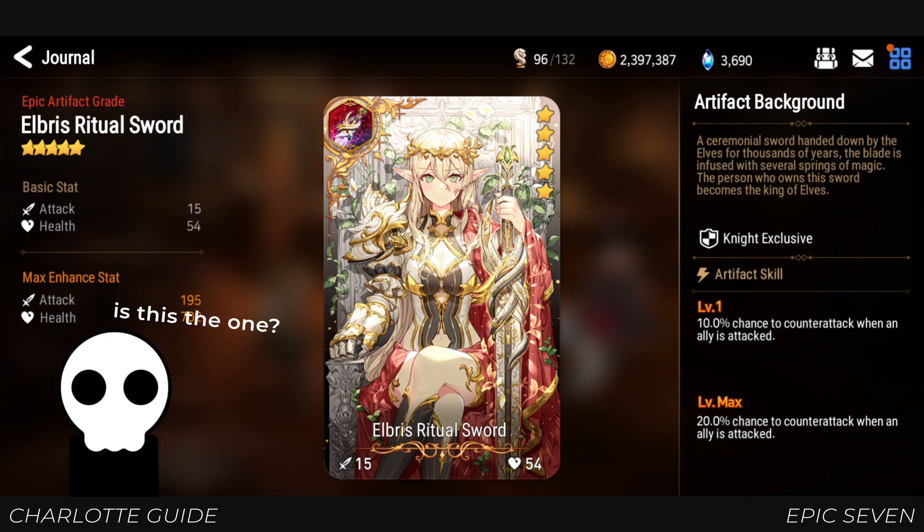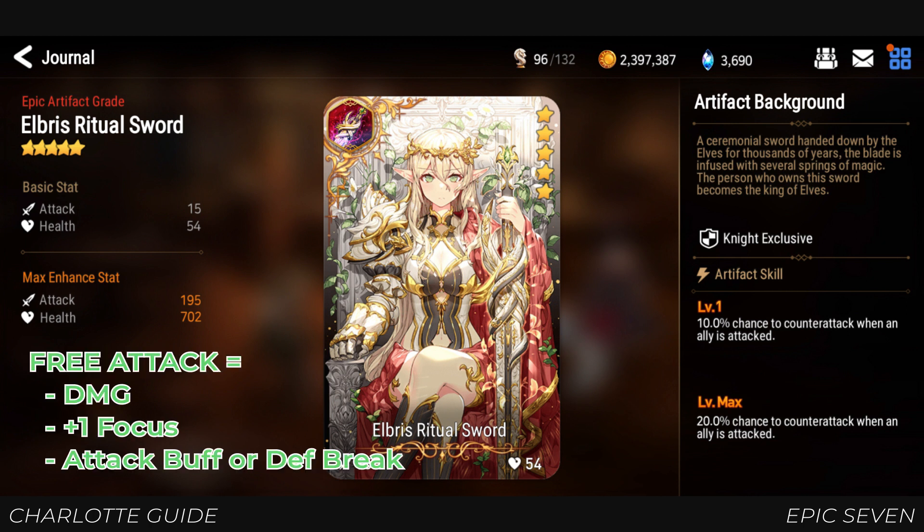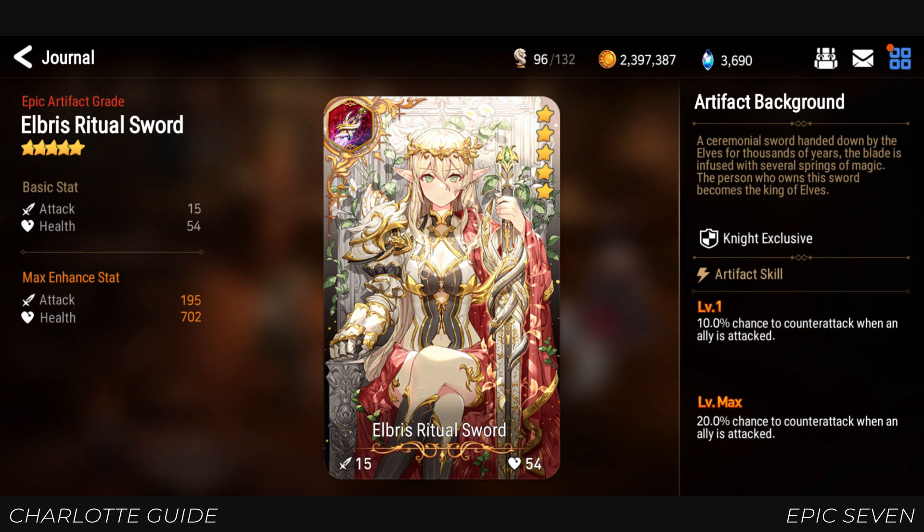Why is this good? If you are not using counter set and she is not the team leader, you will have plenty of chances to trigger this effect, especially when the leader has a higher chance of being attacked. This either gives her attack buff more uptime or more opportunities to apply defense break. However, this doesn't work well if Charlotte is using counter set, since you either want the enemy to attack her to trigger her counter from gear, or attack other heroes to trigger the artifact. When hit by an AOE attack is a different story — you are more likely to counter from either the artifact or the gear, but it's better used for bosses with a lot of AOE. With most bosses, however, this is a very rare case.